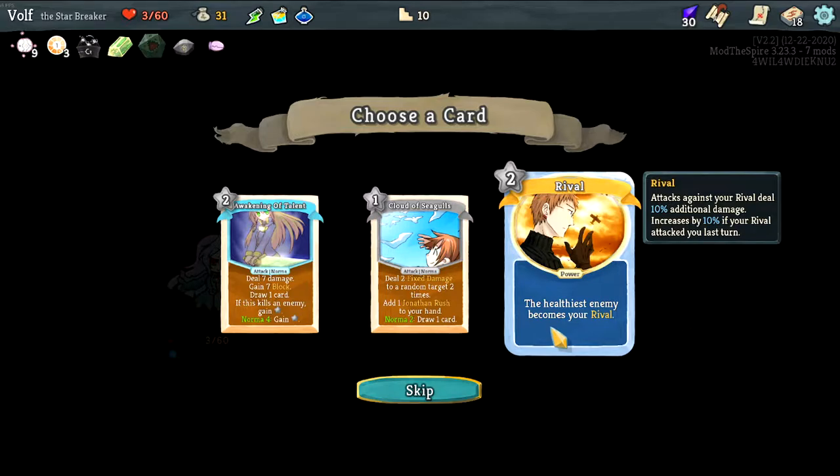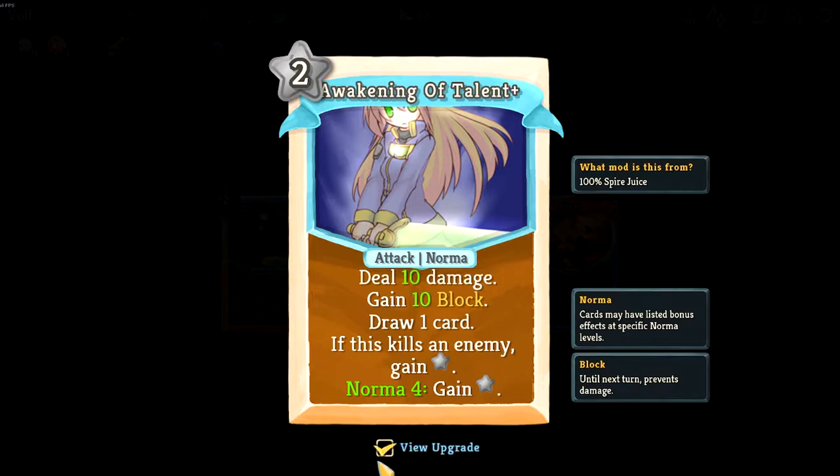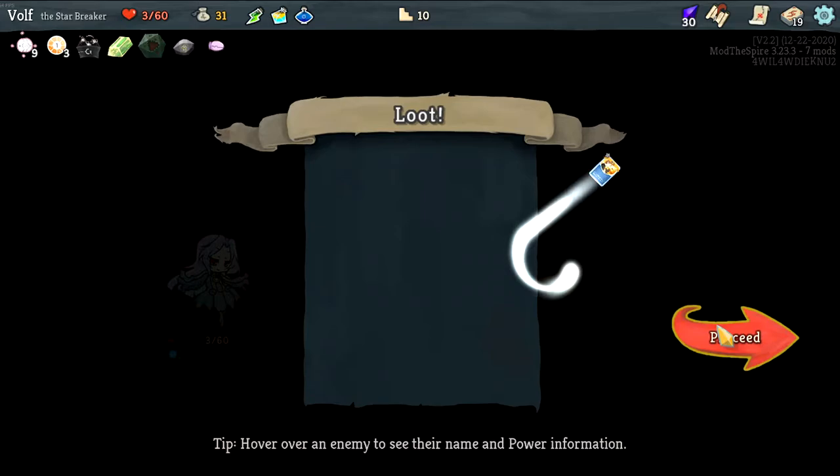Attacks against your rival are 10 percent more, and it increases by 10 percent if your rival attacked you last turn. Wait, what else would he do? Okay sure. This costs too much unless it goes down energy-wise — no, it does not. I'm taking this. Okay you have other cards, yeah we can. And revenge.